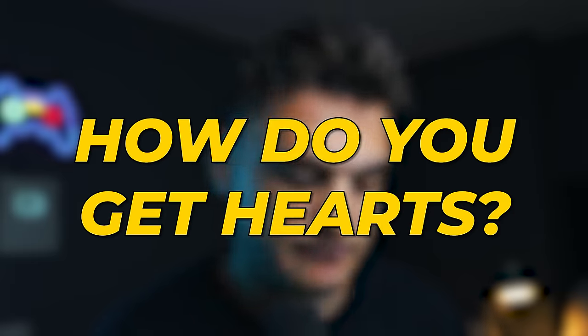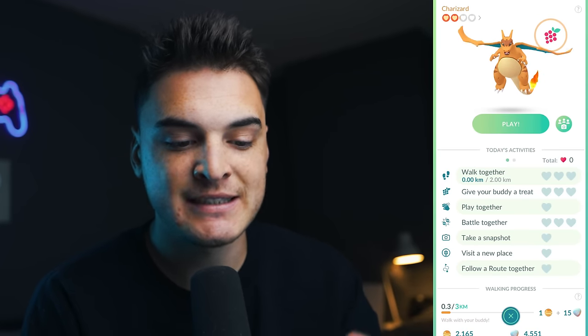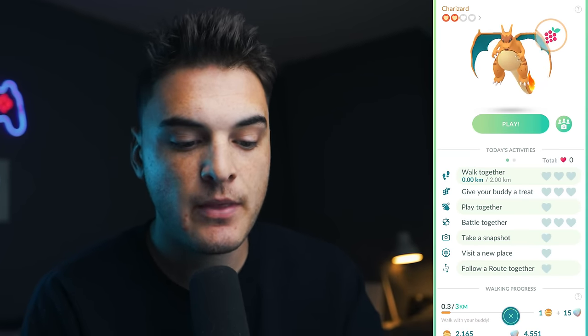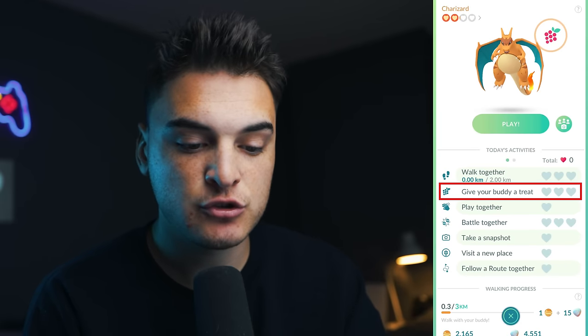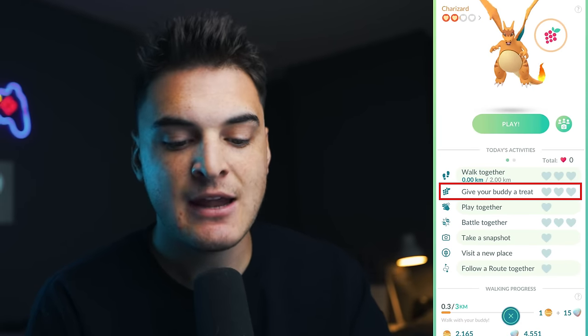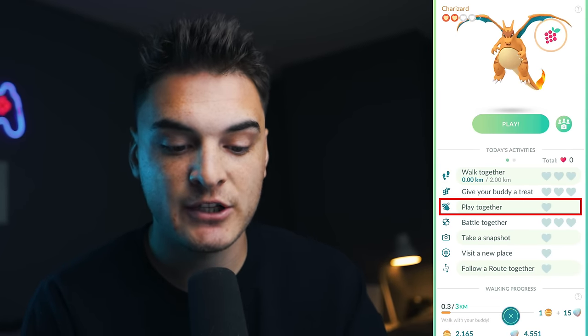And that brings us to the question: how do you get hearts? As you can see on my Charizard buddy, there are a bunch of different hearts that are unfilled, and these are what we're trying to fill. First, you can walk together — every two kilometers you'll get one heart. You can give your buddy a treat by clicking play and giving it a berry, and you can get up to three hearts that way. Playing together by just scratching on it will get you a heart.